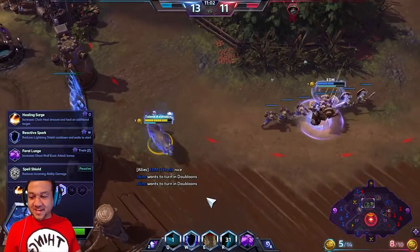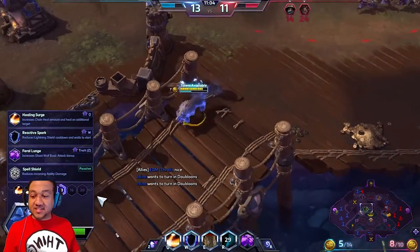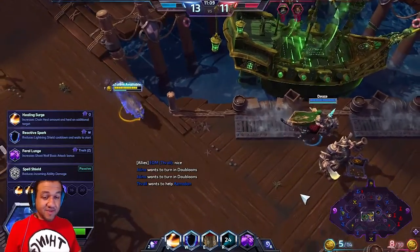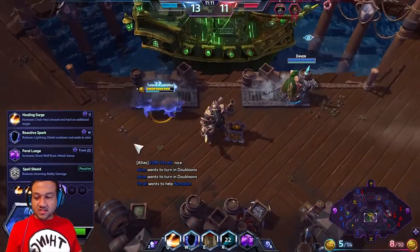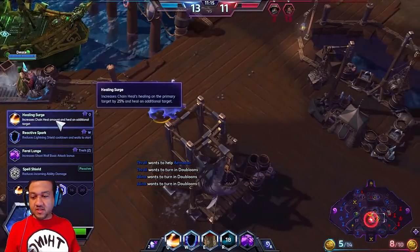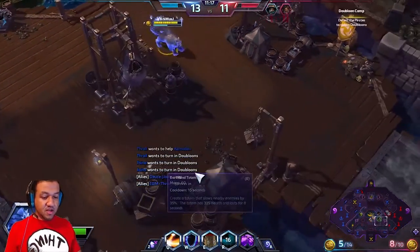Alright, so we're at level 13 now! At level 13 we're gonna get Healing Surge. Or you can get Increased Ghost Basic Attack. I'm actually in this match, since we're doing really well with healing, we're gonna go with Healing Surge! That way we can do additional heal on first contact!